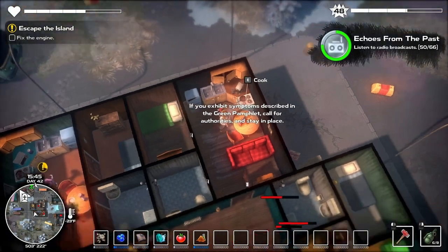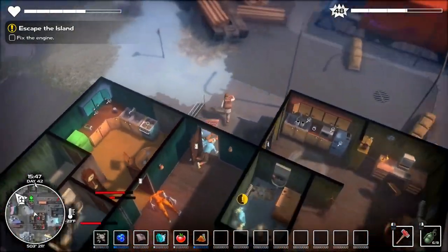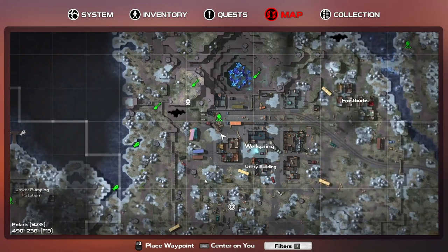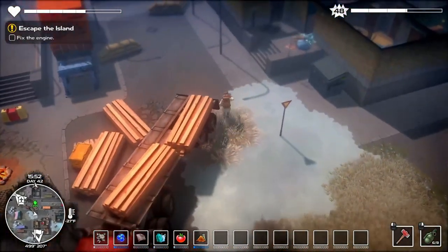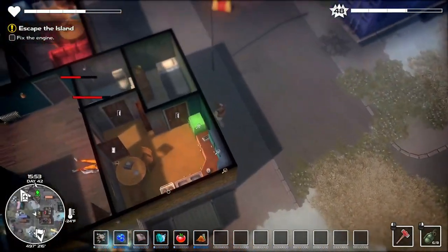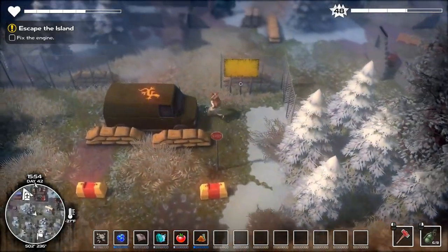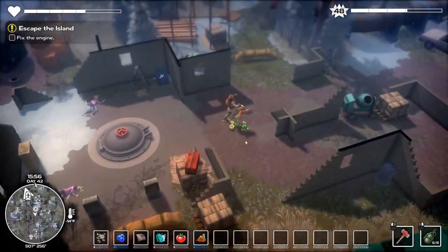'If you exhibit symptoms described in the green pamphlet, call for authorities and stay in place. This is an automated recording sent from K-23, the Crown Station.' Very nice, very nice indeed. So that completes that, and now we just gotta go to the shelter and get this all set up for our little battle. We should be good. There's a lot of stuff to search in there though — it's crazy. Alright, shelter's here.